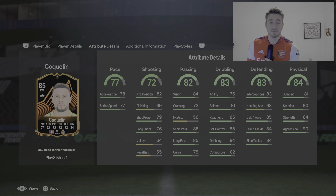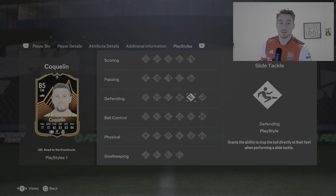Passing at 82 is nice, only 56 free kick accuracy bringing it down. 88 short pass — really, really good. 85 long pass and 84 vision is very nice as well. 83 dribbling is pretty good, only the agility and balance are a little bit low. 83 defending — 85 defensive awareness, 84 standing tackle, and 84 physical as well, with strength and aggression really high. He has one trait: the slide tackle trait.